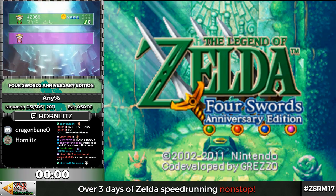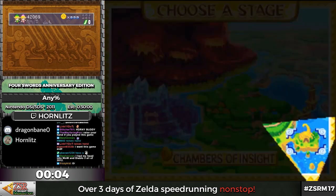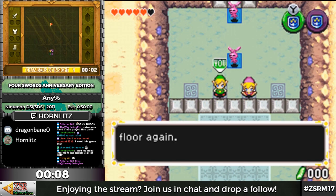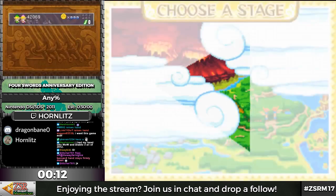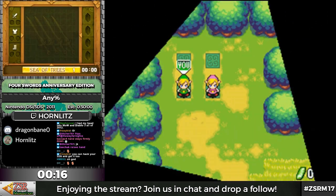Right off the bat, we are forced into this sort of tutorial area. But fortunately, we can just go right out of it — we don't actually have to do anything in it. Once we've entered it, we can just leave and go into the first level. So now we get into the bulk of the run, which is very weird.